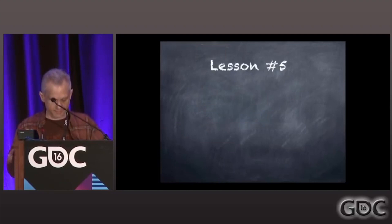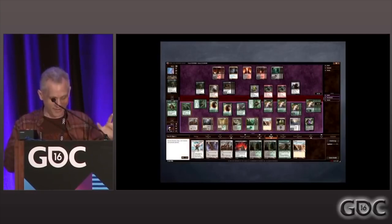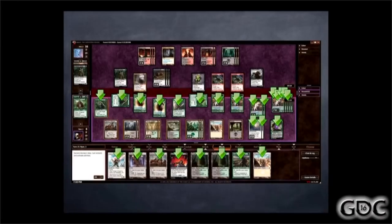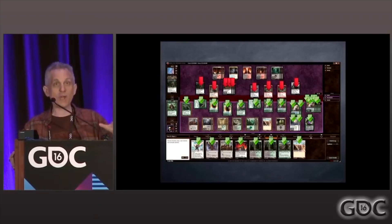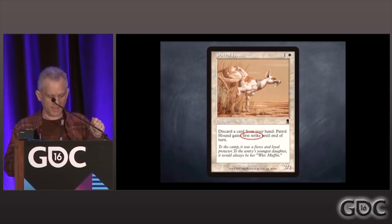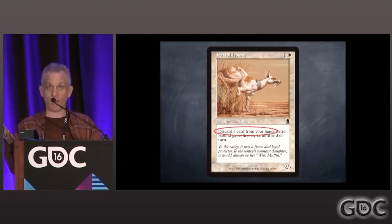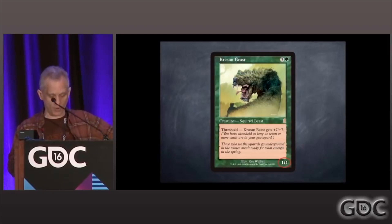Lesson number five. We go back to Odyssey, back in September 2001. In Magic, there's an idea called card advantage — a strategic concept people learn as they get better at the game. The idea is: if in my hand and in play I have more cards than you, I have an advantage. So we were doing Odyssey and I said, what if I could turn card advantage on its head? There was a card called Patrol Hound where you could discard a card from your hand to give it an ability — but players didn't even want the ability. They just wanted to discard cards from their hand. Why? There was a mechanic called Threshold: when you got seven cards in your graveyard, things would change. For example, the Krosan Beast, which is a 1/1, became an 8/8. So the idea was you could discard your hand to the Patrol Hound to turn your Krosan Beast from a 1/1 into an 8/8.